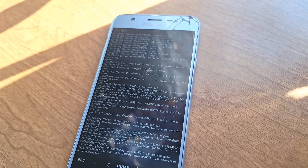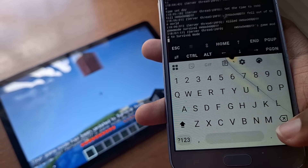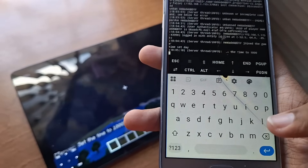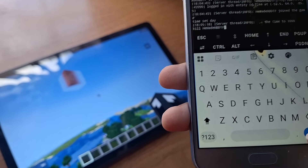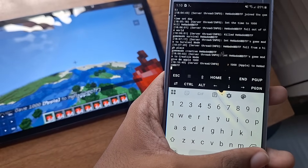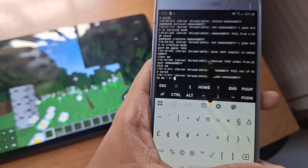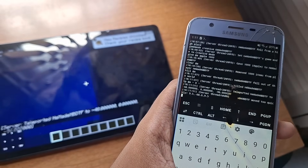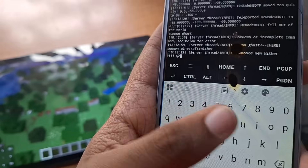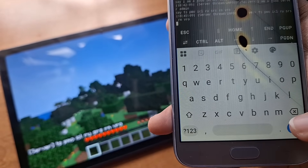Using the console, you can do a lot of fun things on a server, like changing players' game modes, changing the time, insta-killing players, giving players items, clearing players' inventories, teleporting players, summoning mobs, killing everything that's alive, and broadcasting messages.